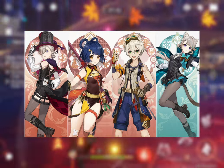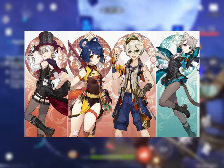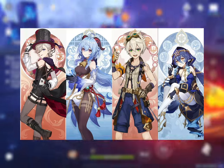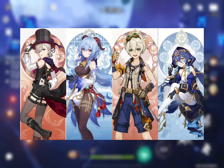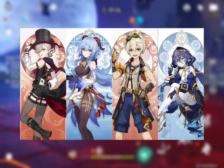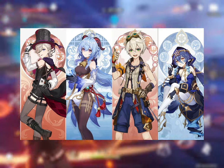His second mono pyro team consists of Lyney, Xiangling, Bennett, and Lynette — a F2P variation. Instead of Kazuha, this team relies on Lynette to fill the role of Anemo support. She is Lyney's sister and magic assistant in the game's lore. His melt team consists of Lyney, Ganyu, Bennett, and Layla. Bennett buffs Lyney's attack, heals the party, and activates pyro resonance. Ganyu and Layla apply cryo off-field to trigger melt and utilize cryo resonance, while Layla also provides a decent shield for defense and interruption resistance.